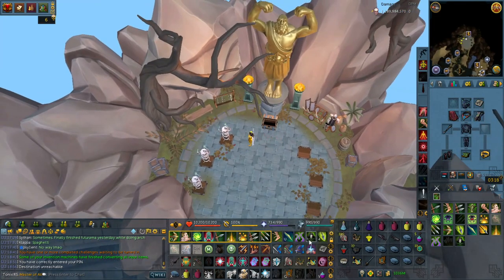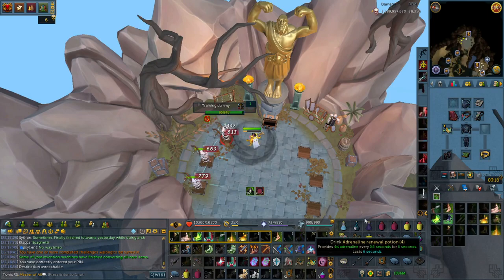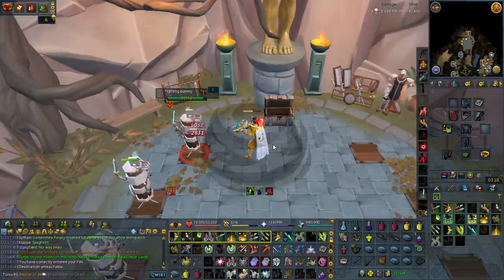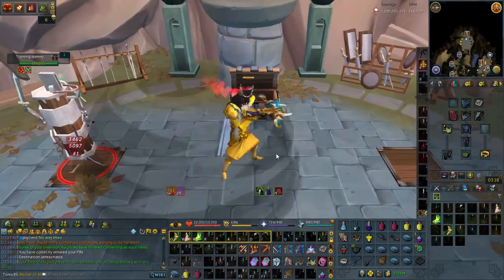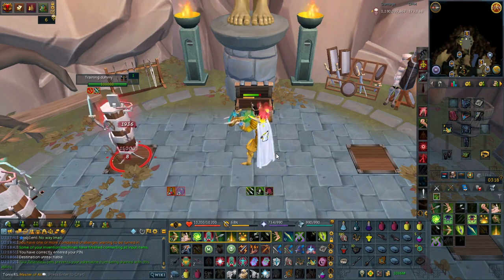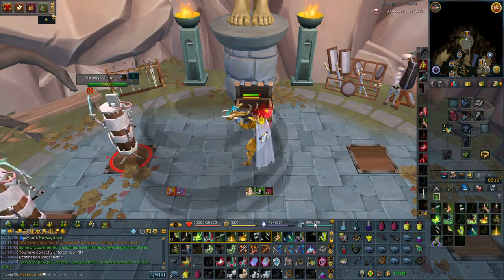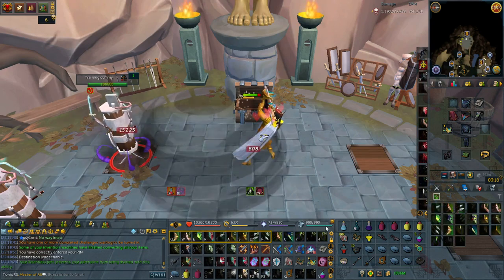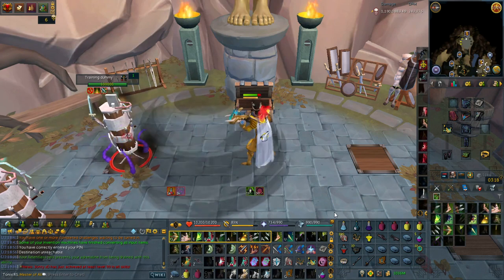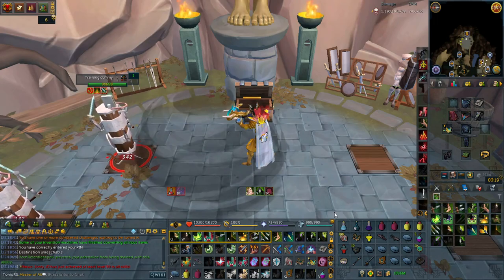Here is a demo of me using these keybinds doing ranged DPS at a dummy. I know I'm on revolution yet I manually hit most of my abilities, but that's just my personal preference, and I was able to kill most bosses fine with it. The general idea is that you should use your left hand to press your core abilities within your rotation, which is why I position them closer to the left side. On the outer row I would usually either click them or press them with my right hand, although 4 is an exception as it's just above the other basic abilities.